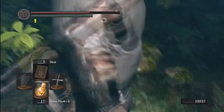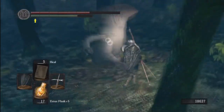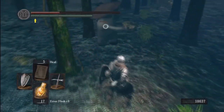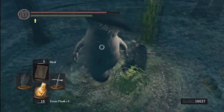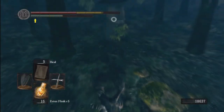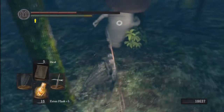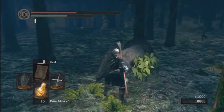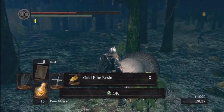They also just have a lot of health in general. You guys see why you gotta be careful with these guys. Try to roll around them. When you're rolling away from something, try not to roll away from its swing — roll into the swing. That way it passes through you quicker. When I rolled away, the ending animation of the attack still hit me.